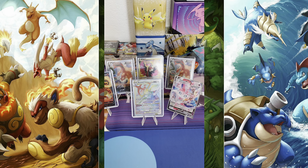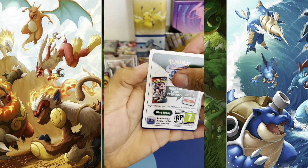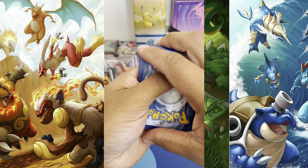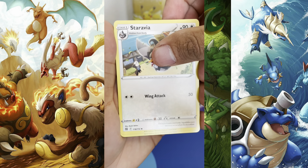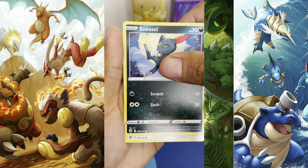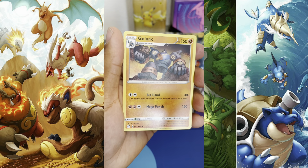All right, so far we only got a Bibarel. How do you guys feel about that? I feel pretty bad. Another white border — okay. Energy, Choice Belt, Staravia, Float Stone, Shroomish, Piplup, Turtwig, Sneasel, Clank — reverse hollow Monferno and regular rare Gallade.